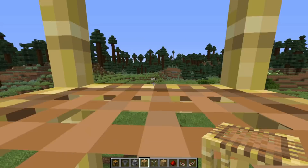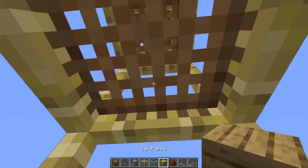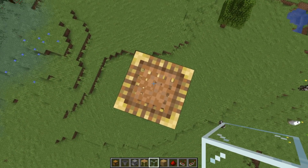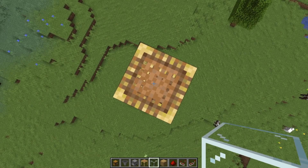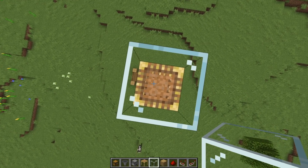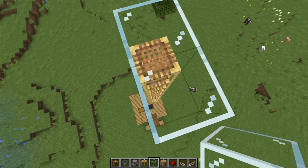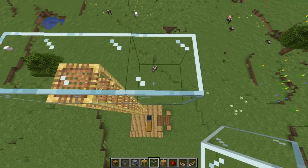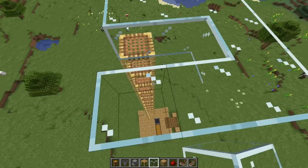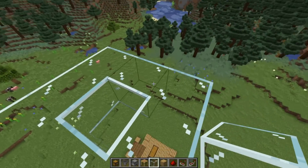Climb up to the top of your scaffold as high as it will go, and then with a glass block in your hand, place a glass block on top of the scaffold — the best way to do that is by jumping and clicking. Because you know you are on that corner, create a 3x3 ring around what would be that hopper position. That's just one 3x3 ring.